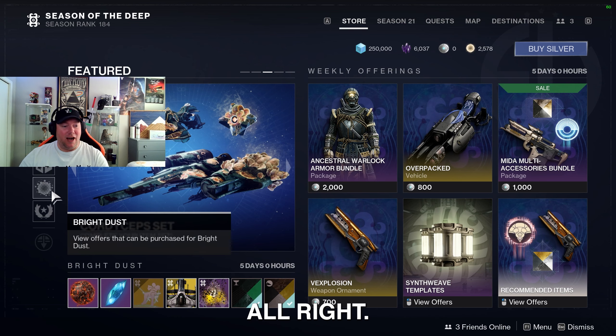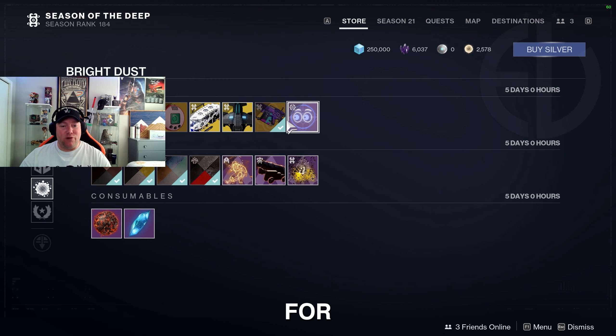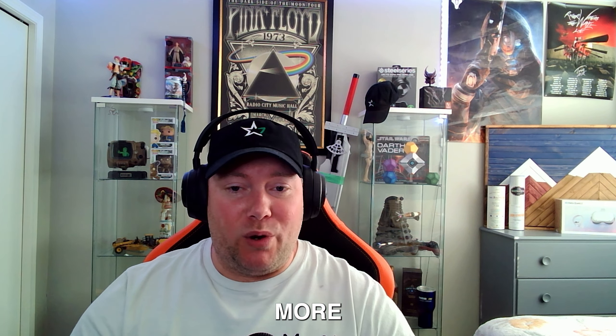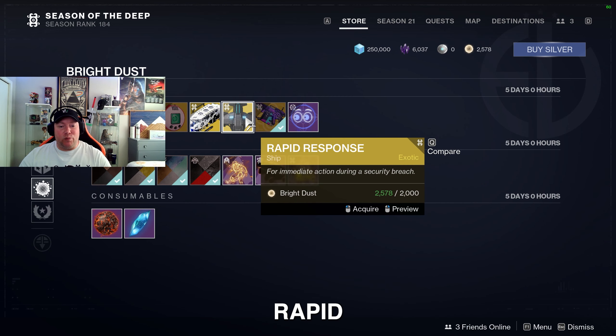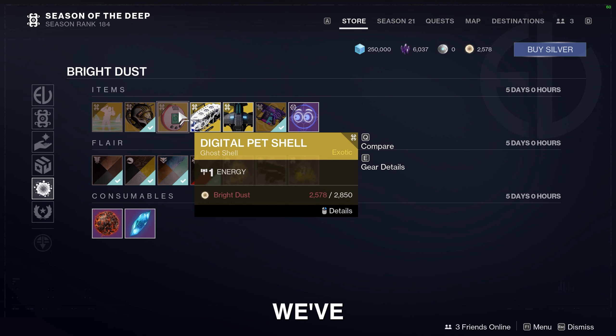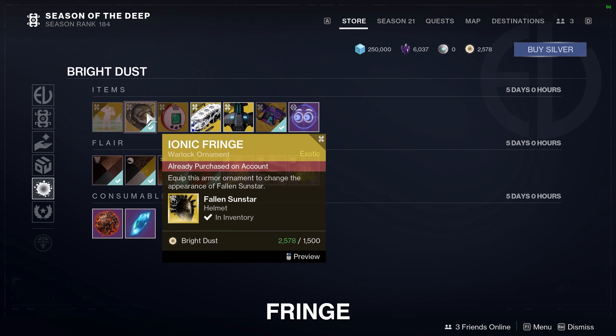Moving on, for bright dust this week we have the Absolutely Bombastic Side Eye projection for the ghost, the Outrunner weapon ornament for the Arbalest — which I picked up, it's only 1250 bright dust so that's not too bad. We've also got the Rapid Response ship, the JJ2 Research Rover sparrow, and the Digital Pet ghost shell.